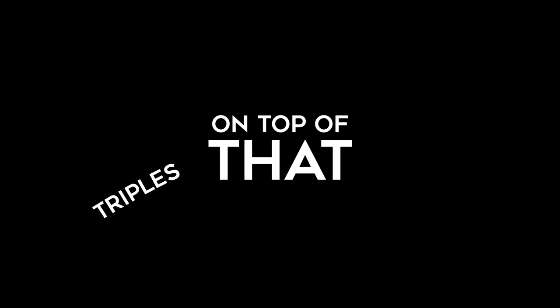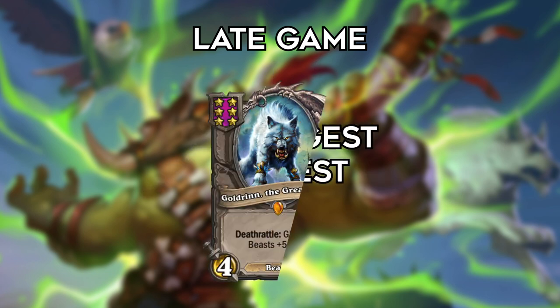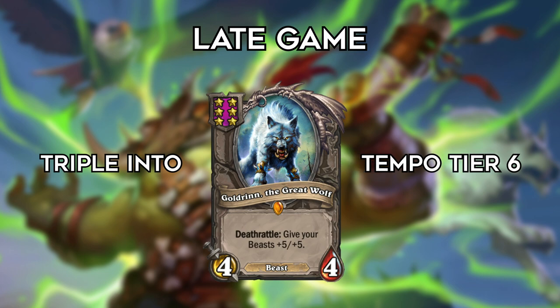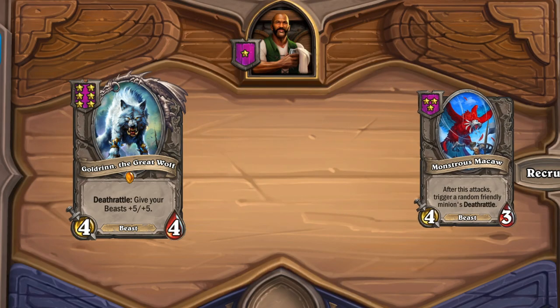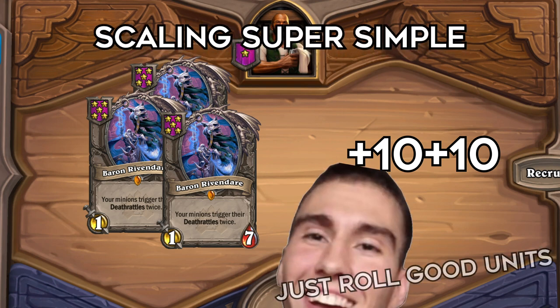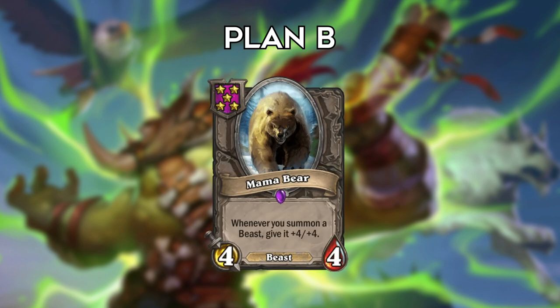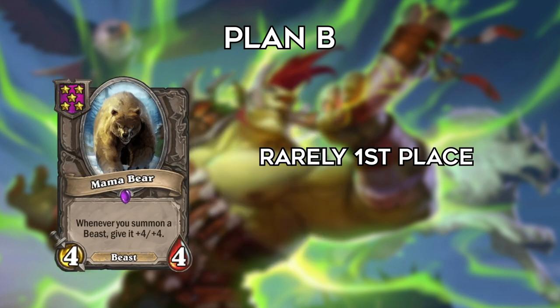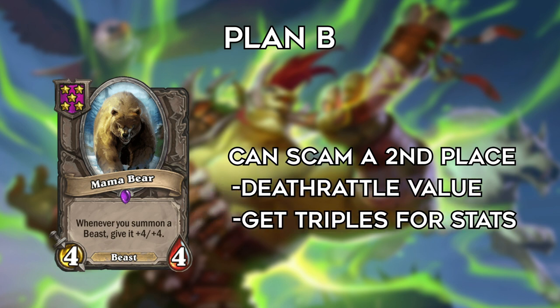On top of that, you'll need triples to advance your board late game. When we arrive in the late game, there are actually multiple ways you can go. The strongest and easiest option is golden Macaw - either triple into it or use your tempo to level to tier 6. By getting a golden, all you have to do is roll more macaws, a baron, and a good taunt. Every triple you get will almost double the size of your board, making scaling super simple. If you never find a golden, then relying on Mama Bear is your second best option. Usually this doesn't grant you a first place, but it can easily scam a top 2 if you're able to get enough death rattle value and triple to increase your stats.